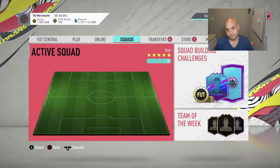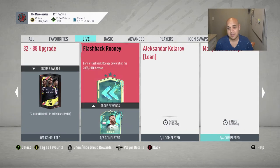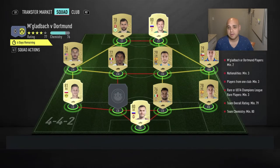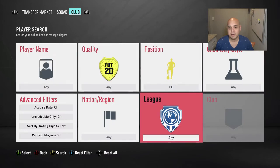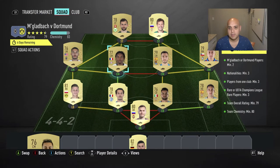Alright, let's go back to the squad building challenges. Let's go to Marquee Matchups and finish it out — I did not finish the Moments one so I'll do that at the end. Mönchengladbach vs Dortmund — this will be a great fixture. For the 4-4-2, it's not very specific as far as what they're looking for in the SBC. I think it's Sambuli from the German league.